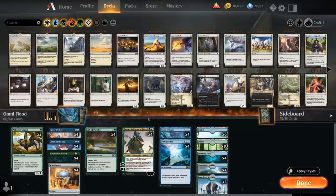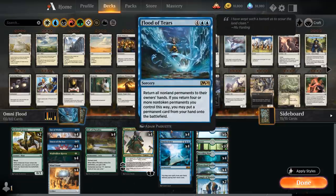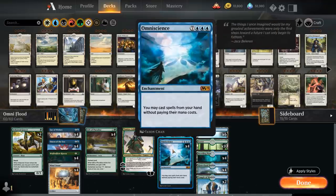The core of the deck is the Flood of Tears and Omniscience combo. Flood of Tears is a six-mana sorcery returning all non-land permanents to their owners' hands, and if we return four or more non-token permanents we control, we can put a permanent card from our hand onto the battlefield without paying its mana cost. The goal is to cast Flood of Tears, return four non-token non-land permanents, and cheat a copy of Omniscience into play for free.